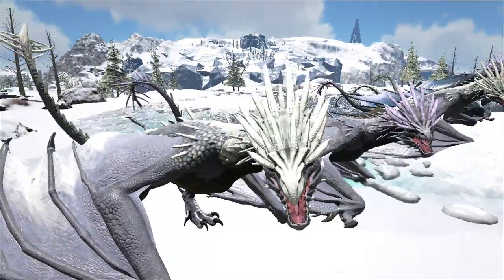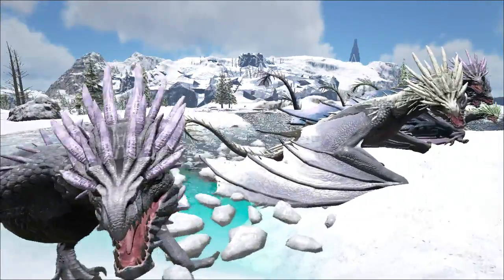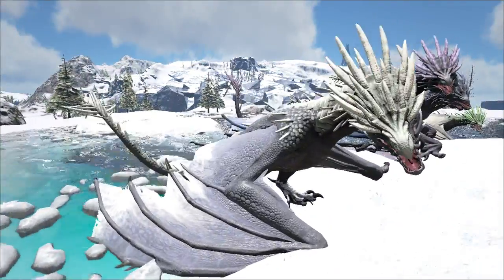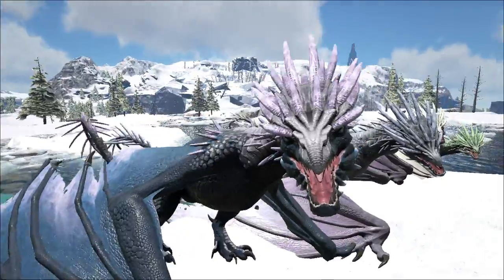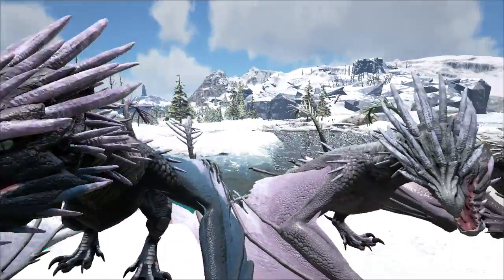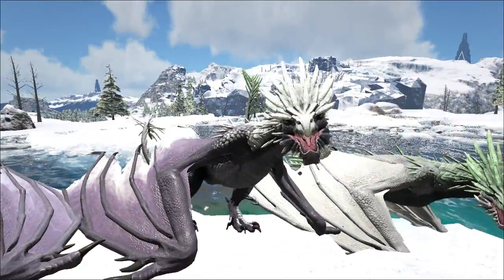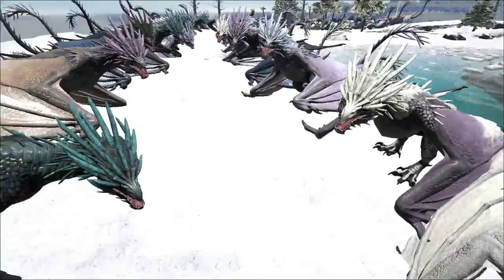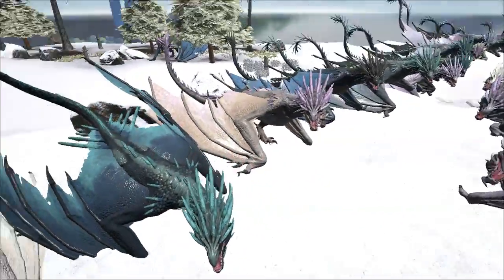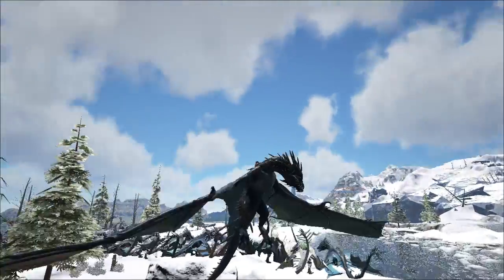I'm not too much of a fan of the spikes on the back — it doesn't really look that great. They seem a little forced and don't really look like icicles; they kind of look like bones sticking out of their head. But hey, beggars can't be choosers, and I can't even lie, they did an amazing job. The face itself — I thought I didn't like it when I saw the picture, but seeing it up close, I realized I absolutely love it.